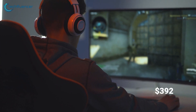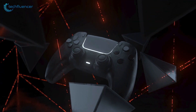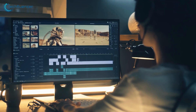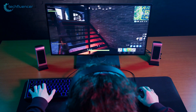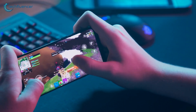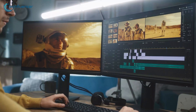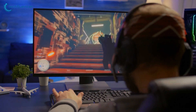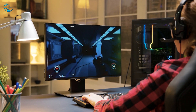Our ultra-budget gaming PC comes in at a grand total of $392. That's right — for less than the price of a new console, you've got yourself a capable gaming PC that can handle popular titles and everyday tasks. If you follow some of our cost-cutting suggestions, you could potentially bring this build down to around $300 — less than what some people spend on their smartphones. Remember, this PC isn't just about gaming; it's a full-fledged computer that can handle work, school, and entertainment. So with a little know-how and some smart shopping, anyone can join the PC gaming world. Now, what are you waiting for? It's time to start building and get gaming.